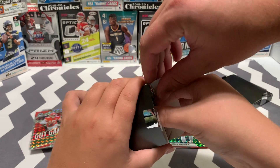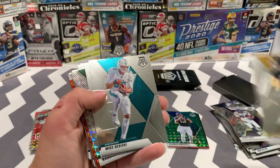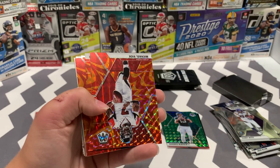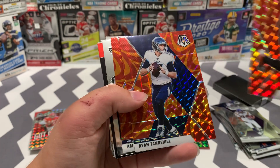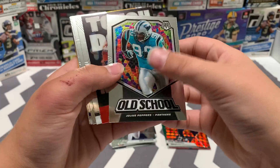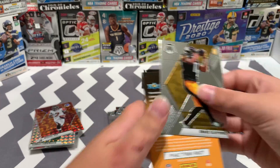There are fillers they put in there — Ed Reed, there's a silver in it, Herman Moore, DJ Moore, so much base. Mike Gesicki, Steve Largent, Randall Cunningham, Michael Vick orange reactive — nice one. T. Higgins — there's a nice one. Ryan Tannehill and Amari Cooper. Julius Peppers, Dan Marino, Henry Ruggs base. Chase Claypool, Lamar, and a D'Andre Swift — doing pretty good on those.